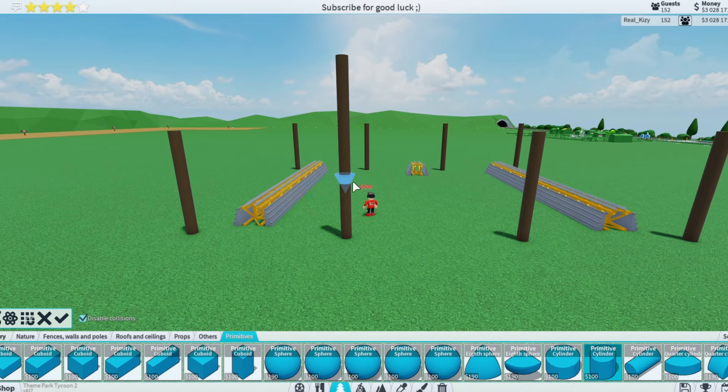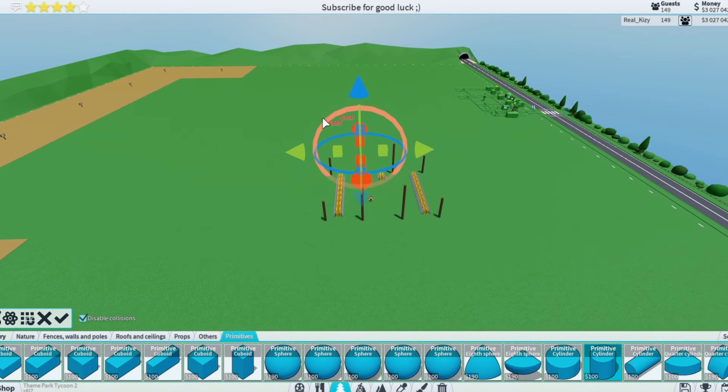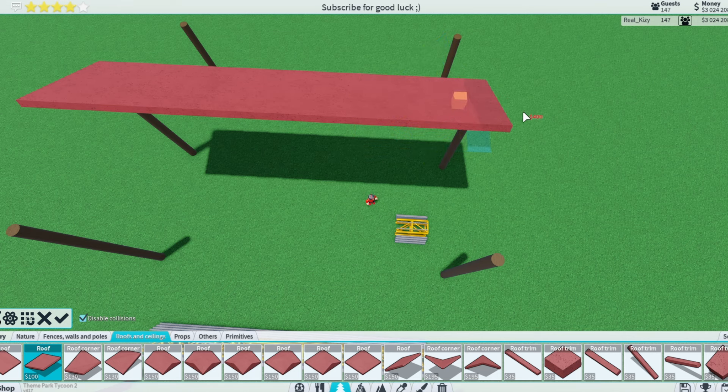We'll get like brown like this and then we'll make it wooden. Now we're just gonna start building the roofs. We do have to extend these poles a little bit too, because these roofs over here are a little bit bigger. That should look something like that.